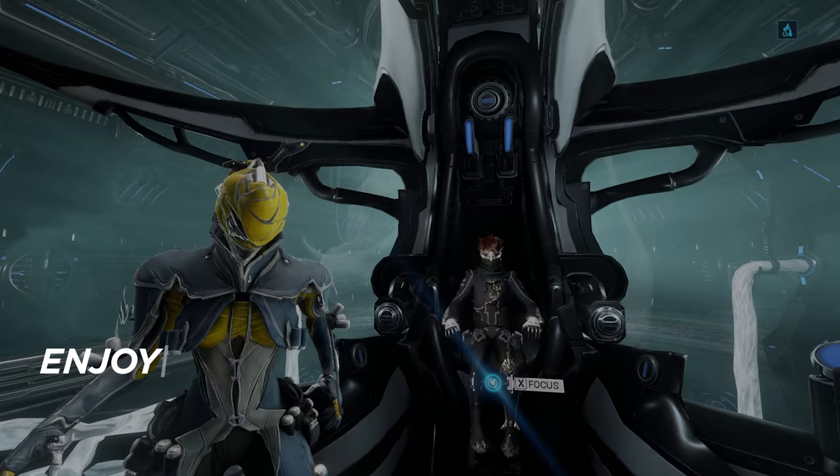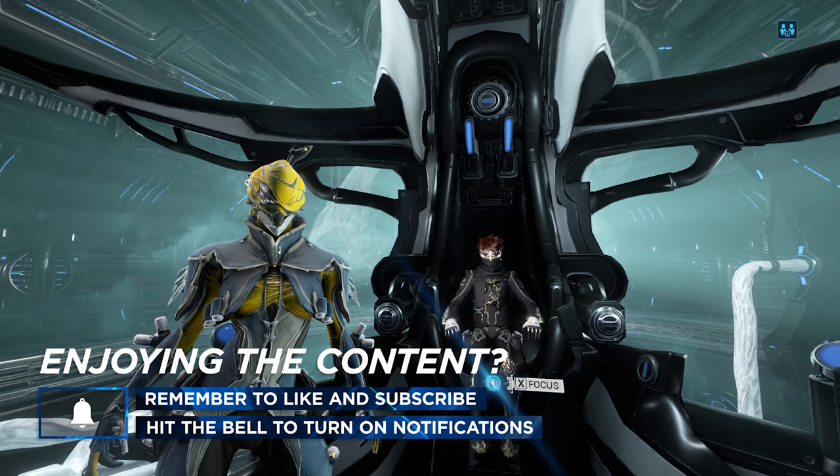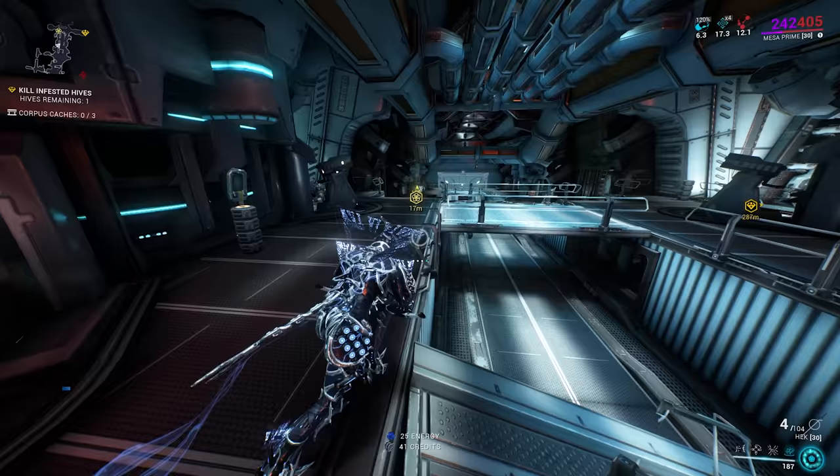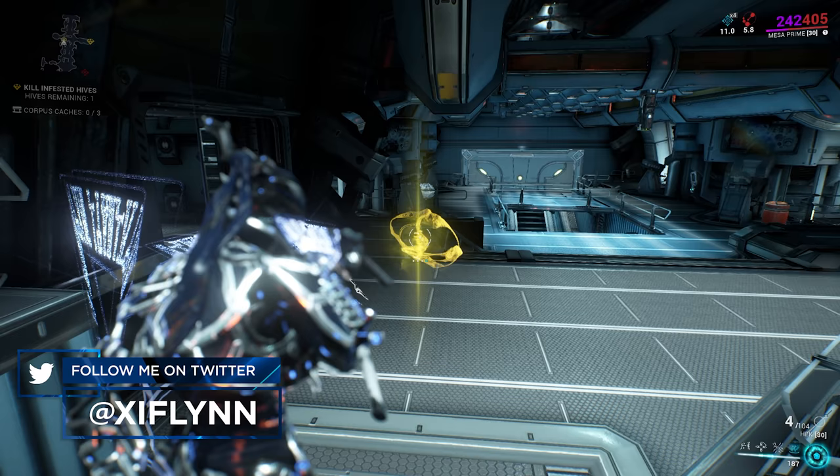So in the last episode, we completed all of the requirements for the Pluto Junction, including the Second Dream Quest. At the end of the Second Dream Quest, you unlock your Operator and were rewarded with a Focus Lens. You can equip this Focus Lens to any of your Warframes or weapons that are level 30. Once this Focus Lens is equipped, a Yellow Ball is going to spawn in during your missions. Picking up this Yellow Ball starts a timer and any XP earned within this timer is going to be converted into Focus.